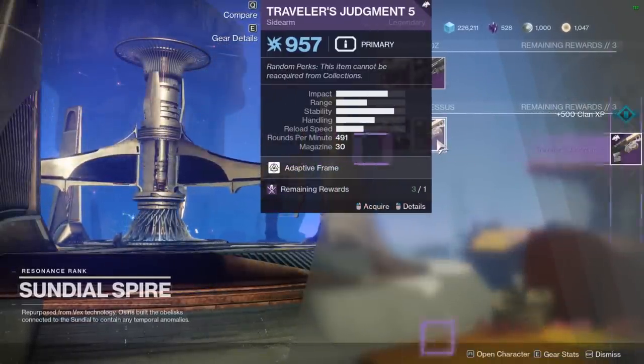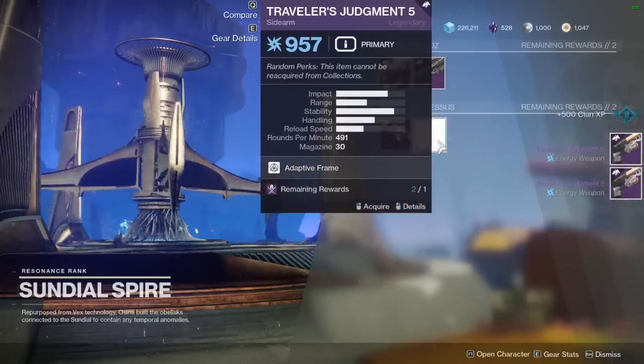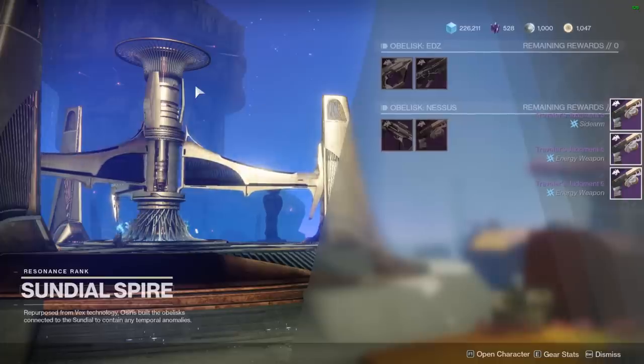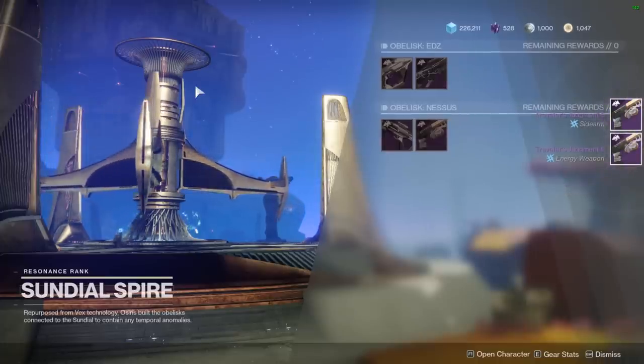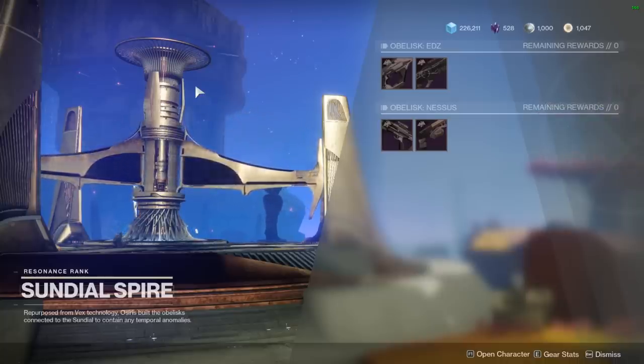Down in the description below there are links to those reviews. As you level up each Obelisk, you can get to a point where four are going to drop after a Sundial run. You can then get bounties for three or four of the weapon that you want to grind for, so you can really farm these out. If there's a roll that catches your attention during the review, go out and get it because you can.